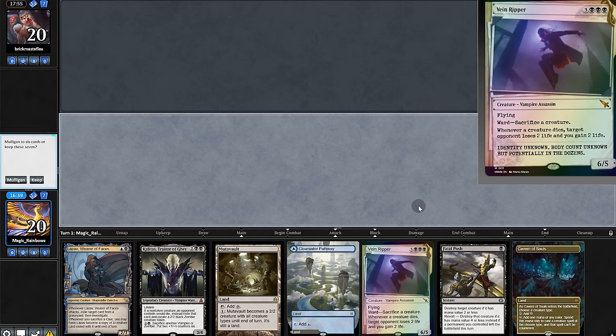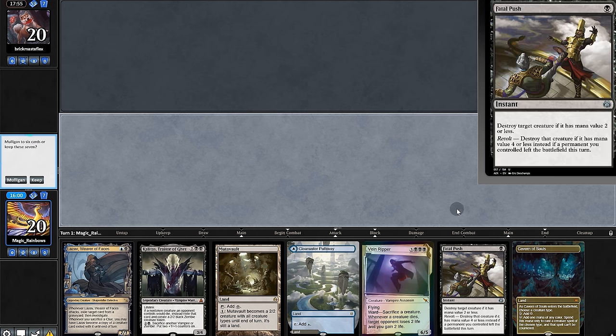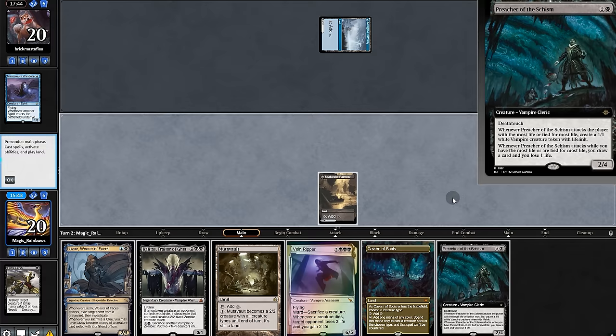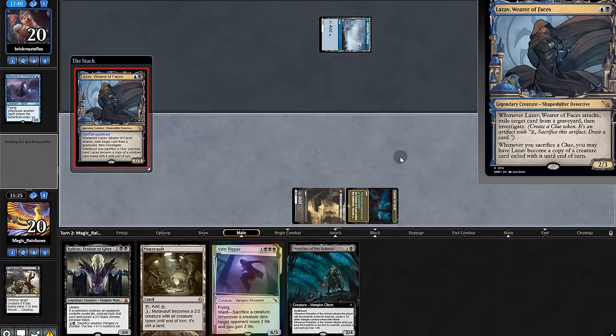And now it's on to game three. Opening hand could be good, but without another land we can't play Dissolve. We'll risk it. Preacher okay. As bad as this feels, we'll name Vampire through the Cavern to put out Dissolve.